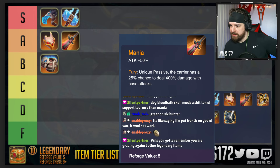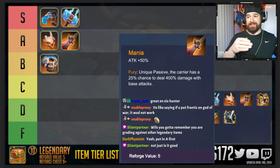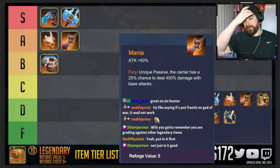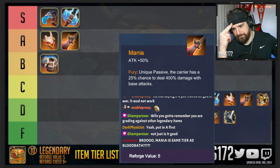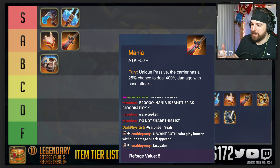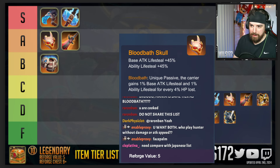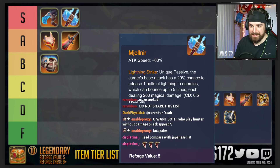It's obviously very good in 600 — that already has fast attack speed built in. If I'm playing 600, I might take this over Mjolnir. If you're playing six-hundred, do you want Mania or Maelstrom? Do you want Mjolnir or Mania? If you're playing six hunter and you're offered Mania, Bloodbath Skull, and Judgment One — obviously you're not taking Judgment One because you're playing Hunter — are you going to take Mjolnir or Mania?